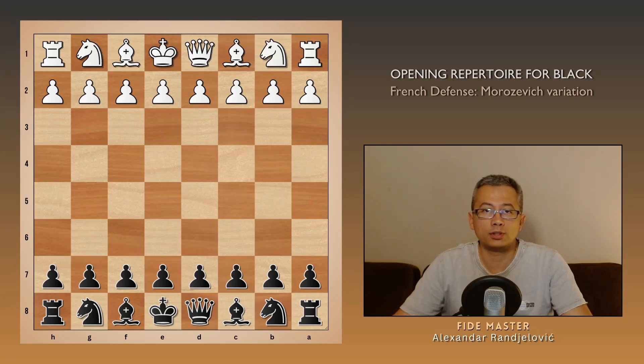This time, we are examining the Morozovich variation of the Tarrasch French. We will dissect each move, focusing on key ideas and plans, especially from black's perspective.